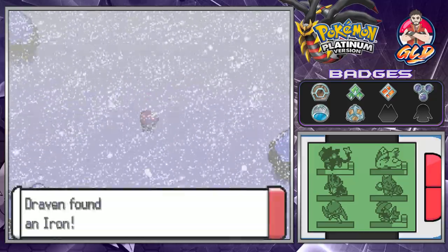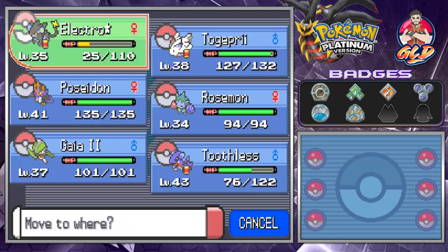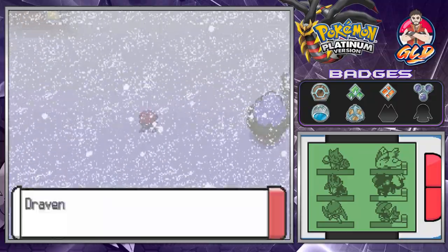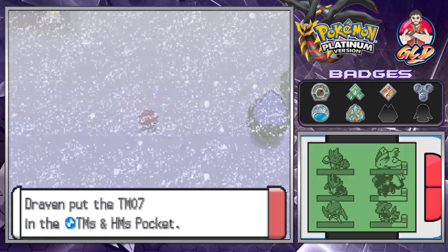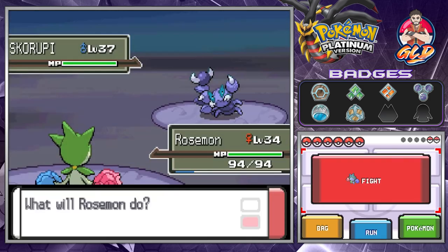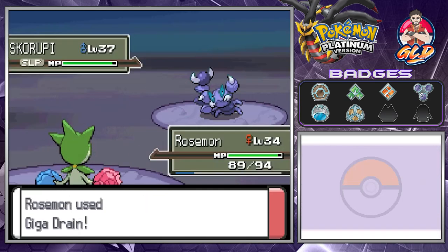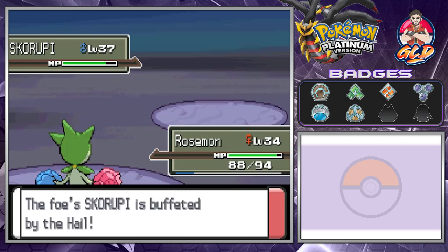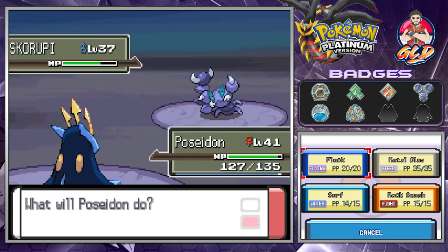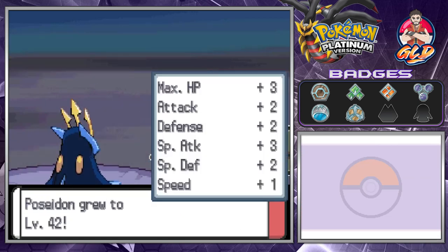There are certain areas where you sink in the snow. We found an Iron. Let's switch out to Roserade and we see another ninja. We found TM07 Hail - but that's not the item we need. Battling a Skorupi - let's go with Grass Whistle and then Giga Drain, but that won't work against it. It's using Acupressure, so let's switch to Poseidon with a Pluck attack - and just like that we defeat this guy.